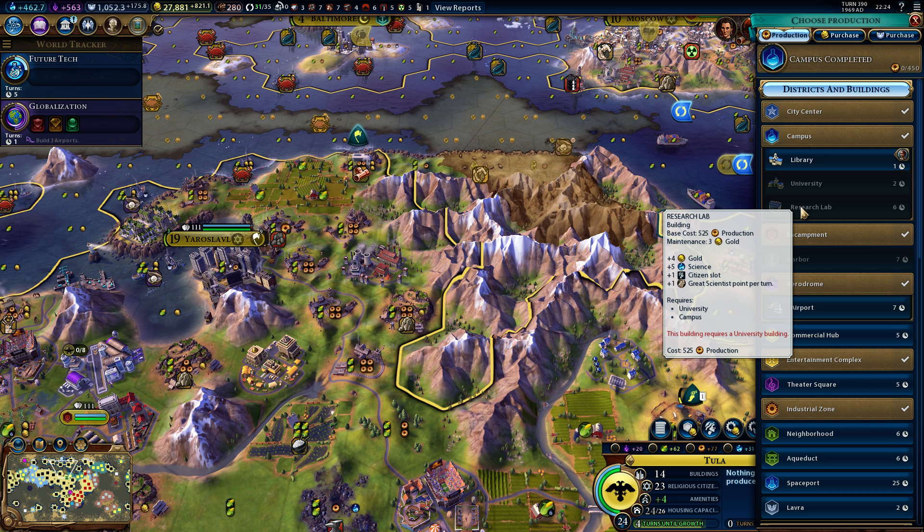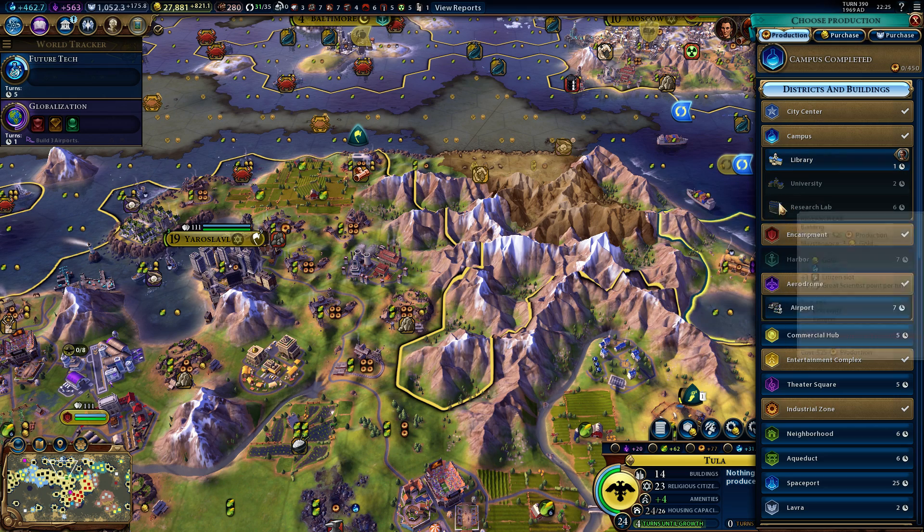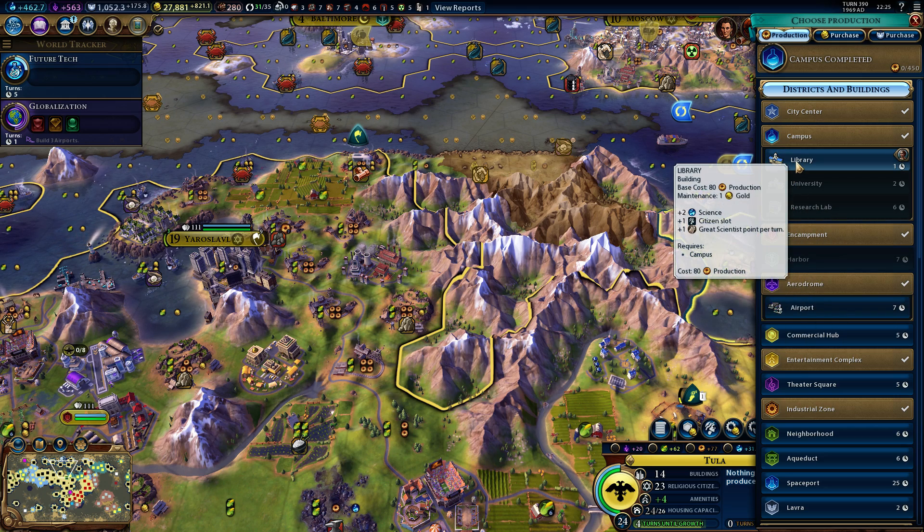But it's again late in the game. So maybe you should think about building the Commercial Hub first. I needed to do that in my games because I actually went into negative gold. And if you go negative, you will get unhappy citizens, rebellions, and stuff like that — that's not funny.